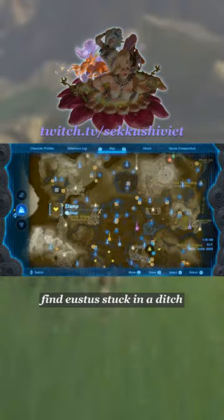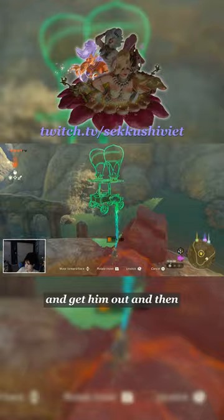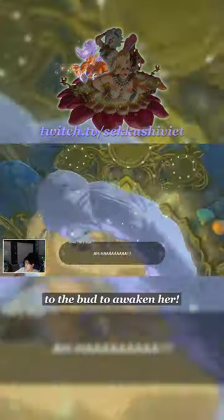To unlock Great Fairy Miha, find Eustace stuck in a ditch near Piper Ridge. Build the balloon wagon to get him out, and then proceed to the Snowfield Stables to bring the group to the Bud to awaken her.